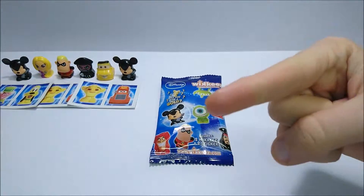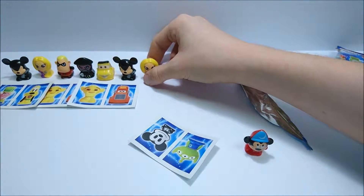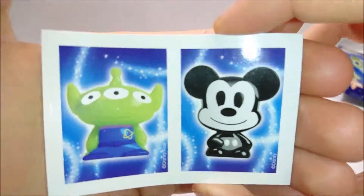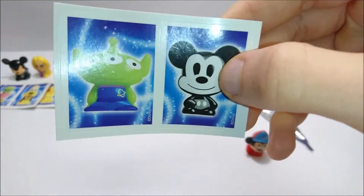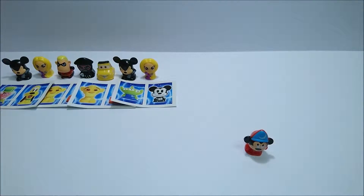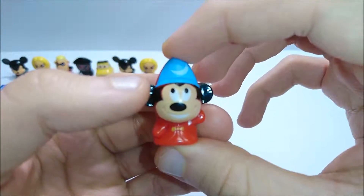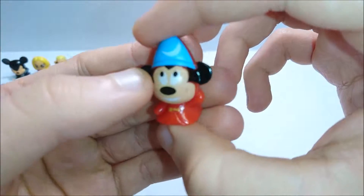We got another Rapunzel from Tangled — duplicates, that's probably going to happen a lot. Then we got the alien from Toy Story, which is kind of cool since there are multiple of them in the story. And this is Classic Mickey from the old black and white movies.